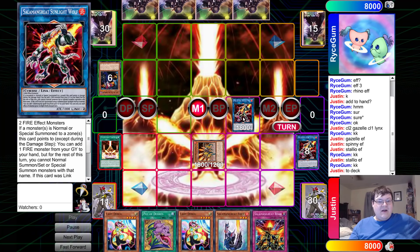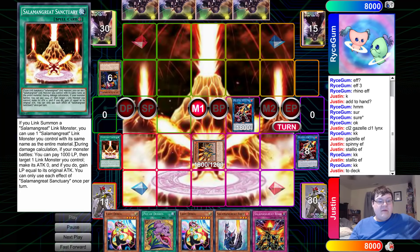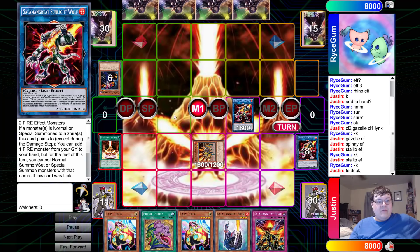Continuing on. If you Link summon a Salamangreat monster, you can use one Salamangreat monster you control with the same name as the entire material. So we're transferring material on top of material — Sunlight Wolf toggling into Sunlight Wolf. Why does this exist? We get back our Rage that we dumped.